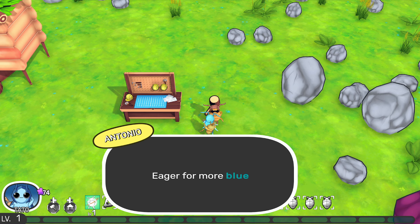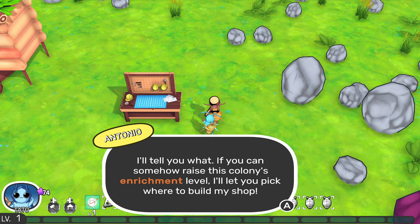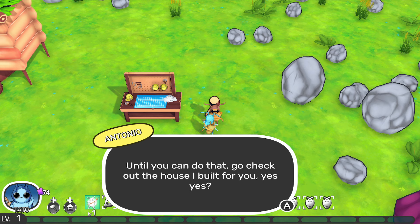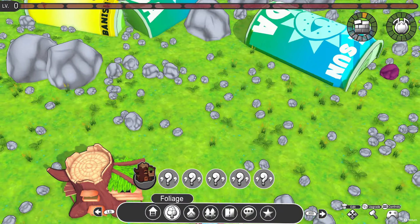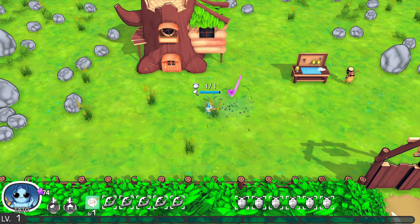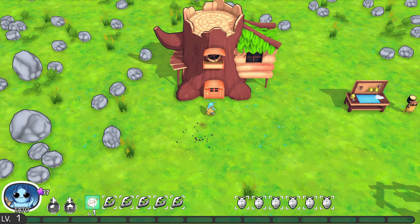Eager for more blueprints? I'll gladly sell them to you, but I do require a shop first. If you can somehow raise the colony's enrichment level, I'll let you pick where to build my shop. Until then, go check out the house I built for you. So the flower coins are the currency we need to buy stuff.